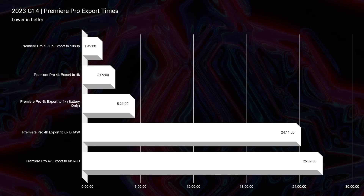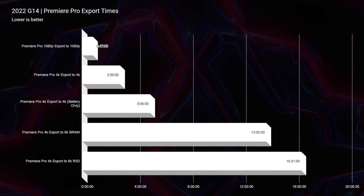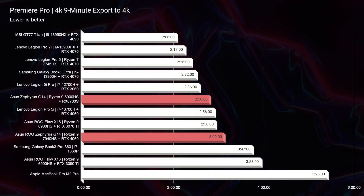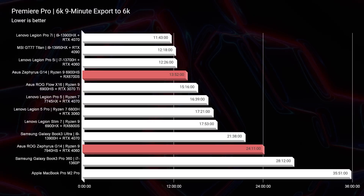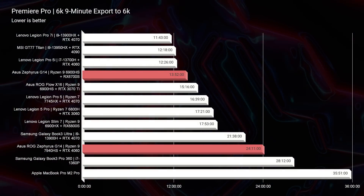Let's take a look at video editing — this was pretty mind blowing. For the 1080p export, it took one minute and 42 seconds on the 2023 model, but only 47 seconds on the 2022 model — much faster in 2022. For the 4K export the difference was less dramatic: 306 seconds for 2023 versus 250 for 2022. But we got dramatic again on the 6K BRAW export: 24 minutes and 11 seconds on the 2023 model versus 13 minutes and 52 seconds on the 2022 model.